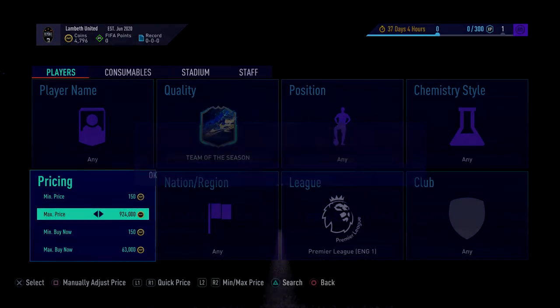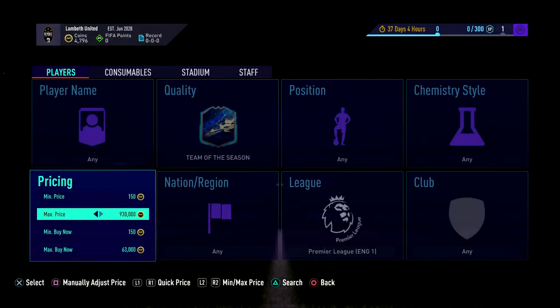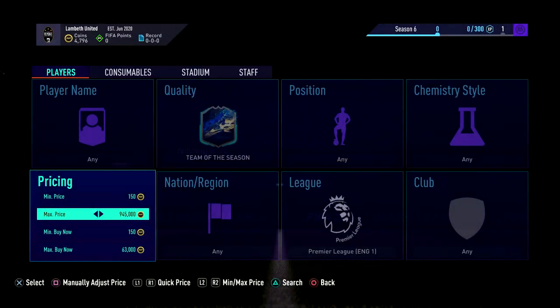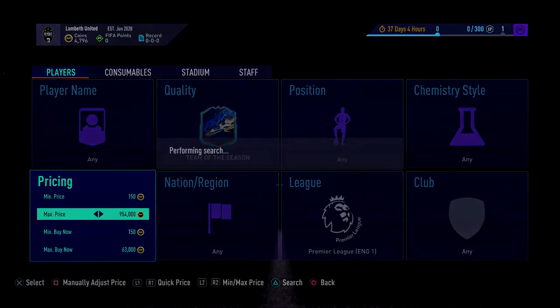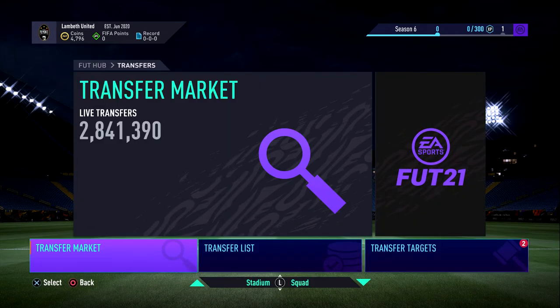It gets harder as the league gets older because fewer cards are being sold. But it does happen — last year I saw players like Van Dijk listed really cheaply on these filters. A Team of the Year card listed at minimum price — just daft. Anything like Team of the Year or inform works for this method. I hope you enjoyed the video — please drop a like if you did, subscribe if you're new, and I'll see you all very soon.